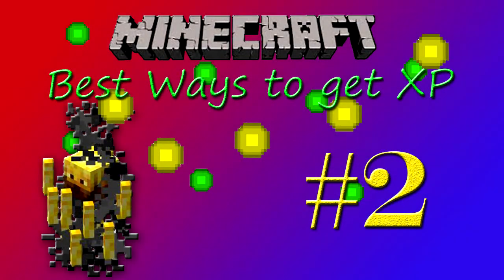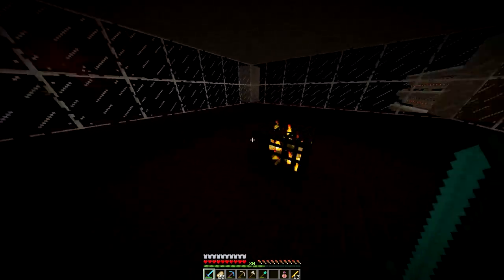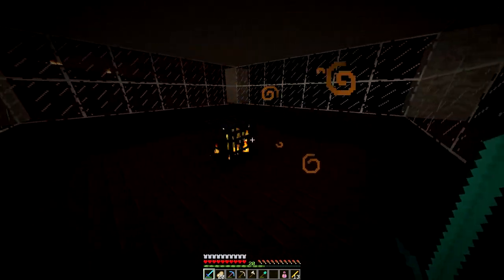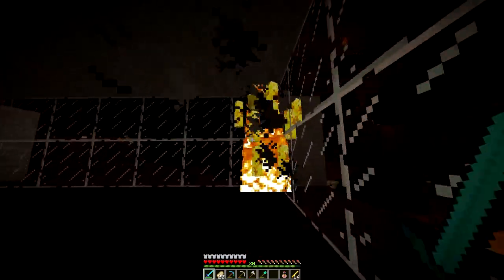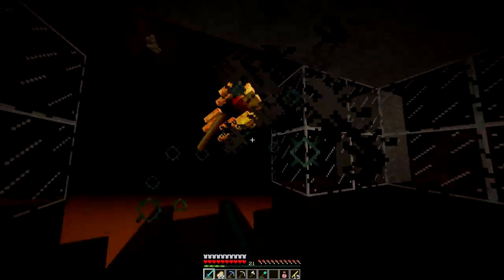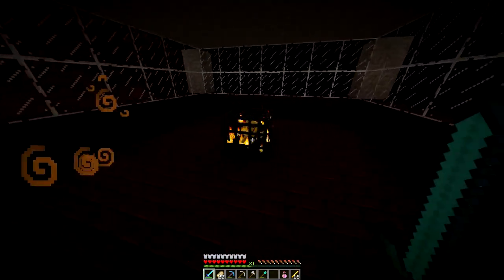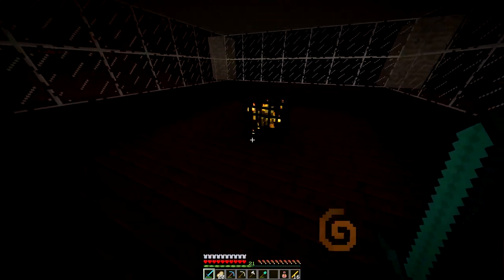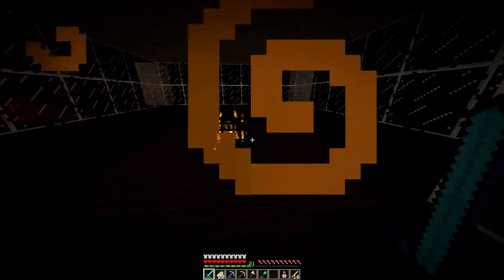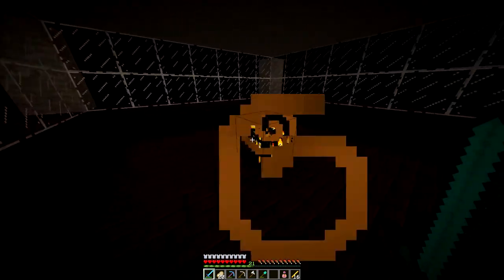Number 2 is blazes. This is a really, really good way to get XP. Each time you kill a blaze you get 8 XP, which is more than any other mob in Minecraft except for the ender dragon. The ender dragon drops 80 orbs, so you could say he drops the most orbs, but blazes are still mostly the best consistent way to get XP.